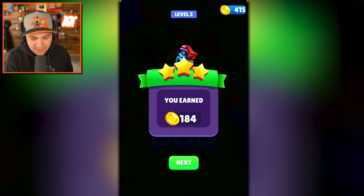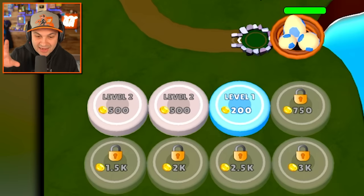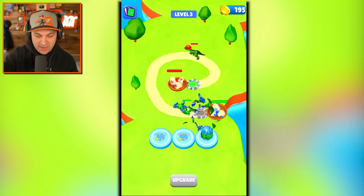Take them down! We've defeated our foes. Now we've got some money to spend. We can get another platform for $750. Am I gonna save up? No — I'm gonna level up all my platforms so that I get the helmet head guy.